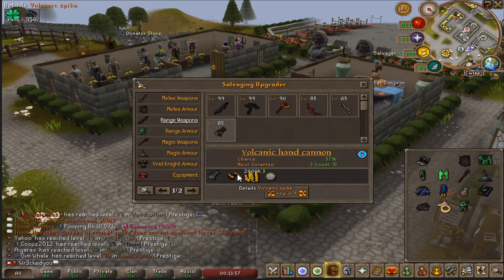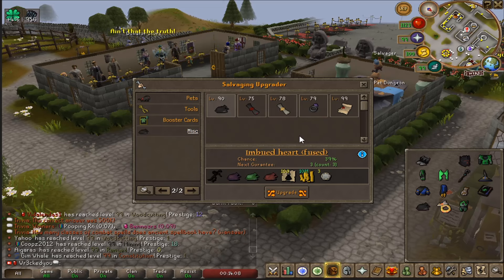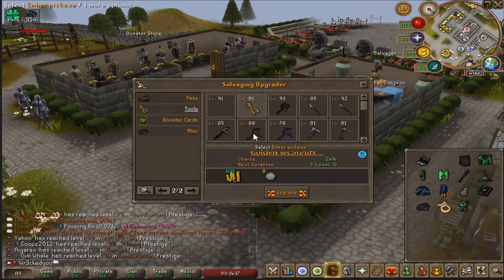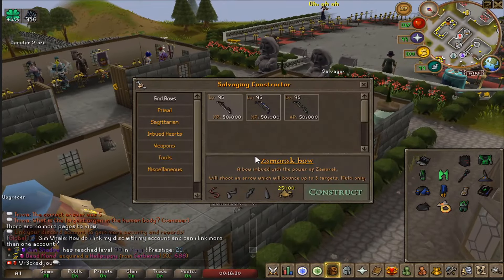Arrow rewards here you'll actually get from doing bosses, so it gives you a nice reason to grind. There are two pages — pets, tools, booster cards, and masks. Booster cards are there for drop rate and damage, and different custom tools for skilling. Definitely check that out.